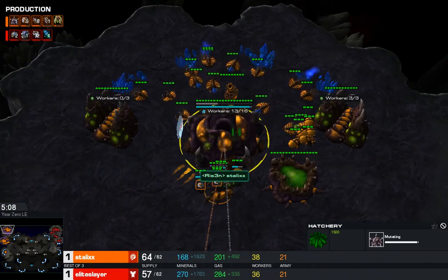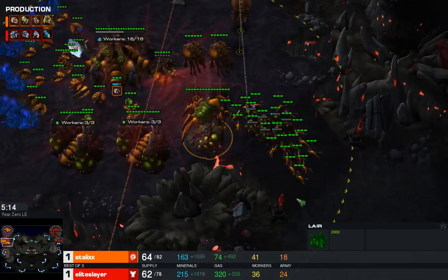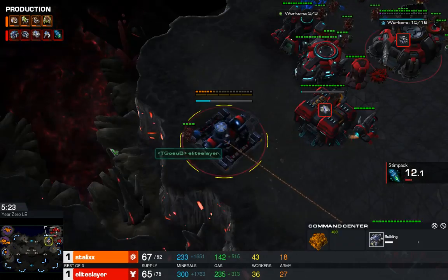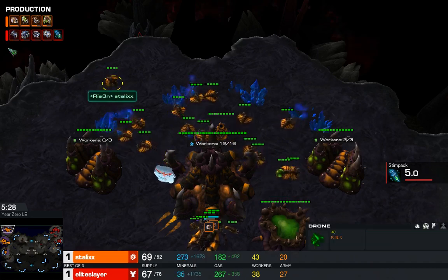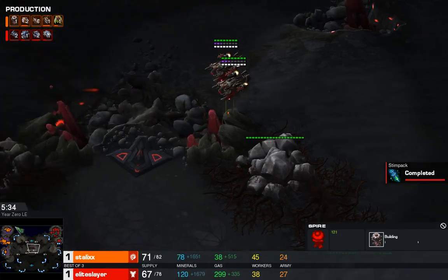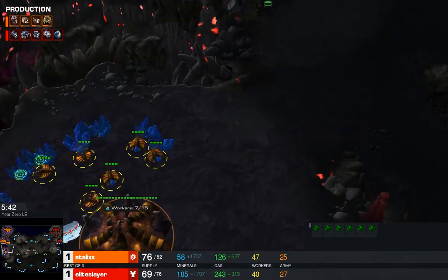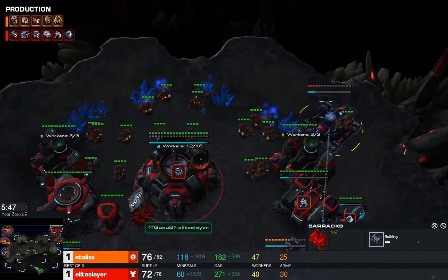All will be made clear when the Lair finishes. It's counting down — and it is finished. A Scan immediately goes down; he's going to see a lot of Banelings. It looks like a double drop is on its way for Elite as he's getting a third CC behind this. That Drone in the main is making something — it's a Spire. Okay, so it's Mutas. If Stalix can defend this — and he certainly has the army to do so — he can really power up, drone on three bases, get the Spire done, and harass with those Mutas.